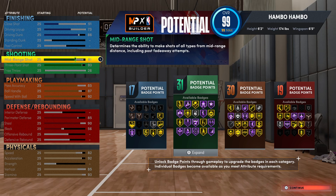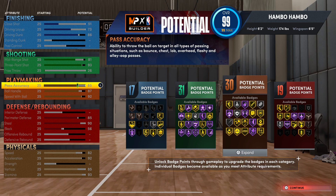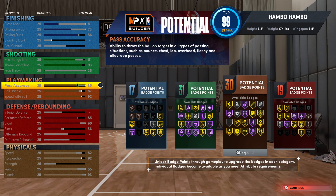Next, moving on to shooting. You guys can see this is also very, very good. You get 31 total shooting badges, as well as a 93 three-pointer and a 98 three-pointer if you buy boost. Next, moving on to playmaking. In my opinion, the playmaking on this build is definitely top tier. You're going to get 30 total playmaking badges, as well as Hall of Fame quick first step and gold bullet passer.